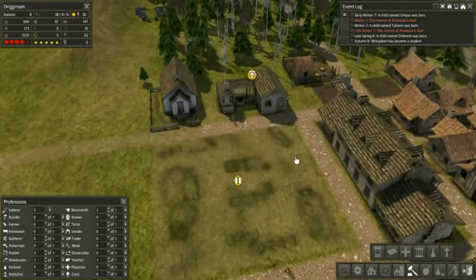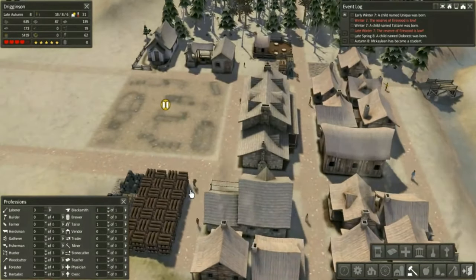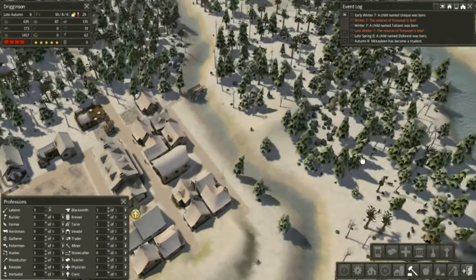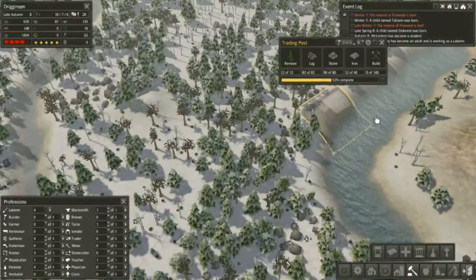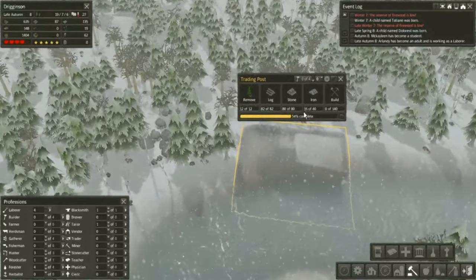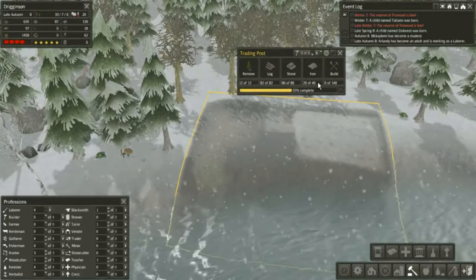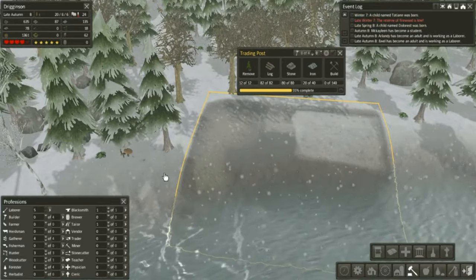We have another student - eight students, this is looking good. It is taking a really long time to build this, it's just so far away. They're almost done bringing over the resources - they need to bring over 20 more iron, and then I can make them into builders.